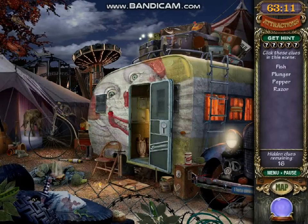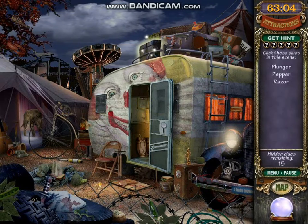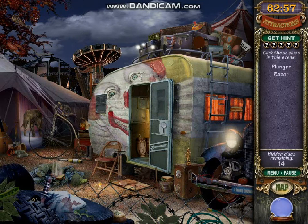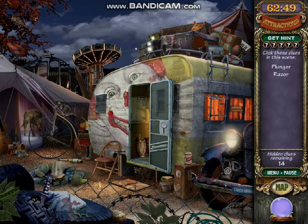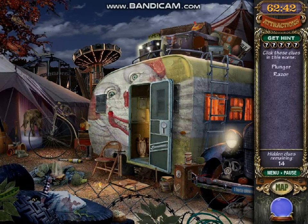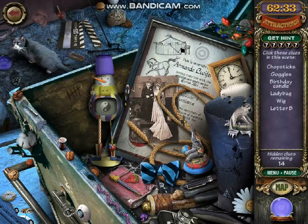We only have sixteen items left, and I don't know where they put the fish. There it is. There's the pepper. Now a razor could be a small thing, or the one where you shave and stuff. Where can I find two items, which is the plunger and the razor? Sorry about that. There's been some interruptions, but I'm back right now and I just need to find a few things here. But this is where I get really frustrated.